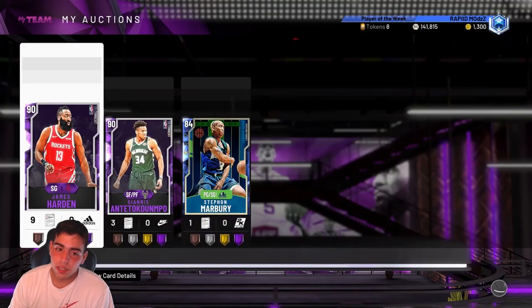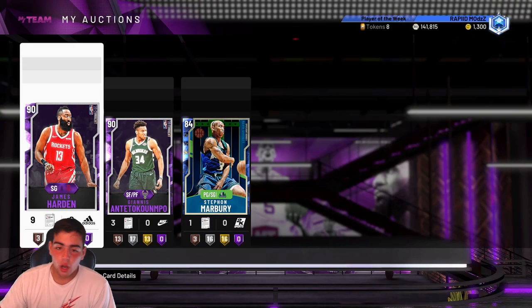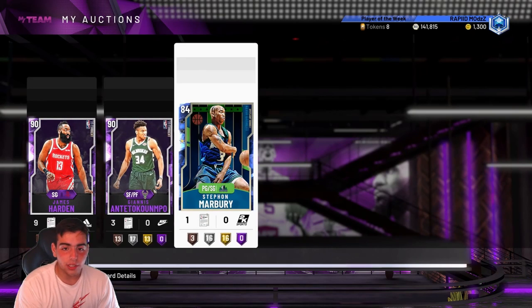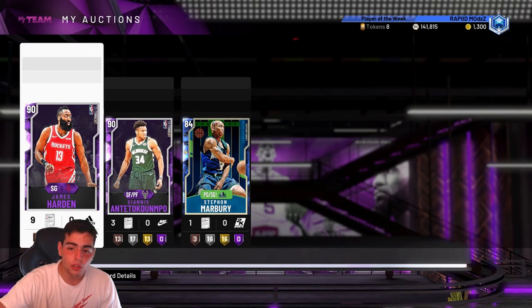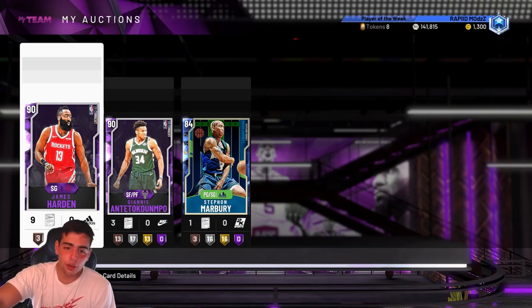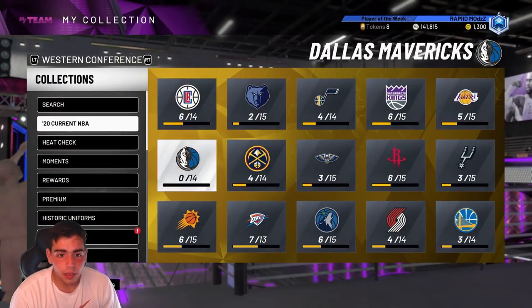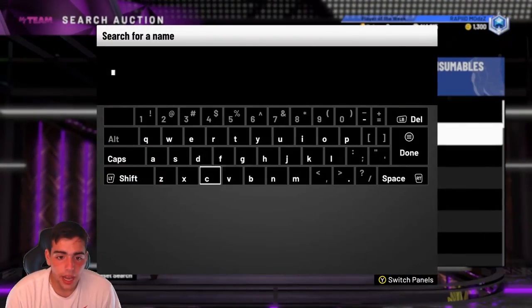If you need ways to make MT, this is my best way — it's literally no effort. You go on the auction in the first 20 to 30 minutes packs drop and you just see snipes. Even if it's not a snipe, if you see a ton of Harden's for 30K and the day before he was going for 35-40, just pick up a couple, or wait till he's even under 30K. That's how I've been doing it — it's been working out perfectly. I do it in every game.